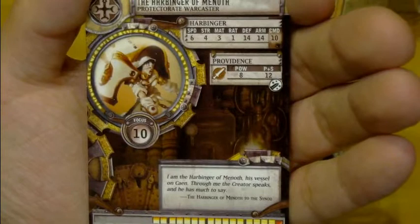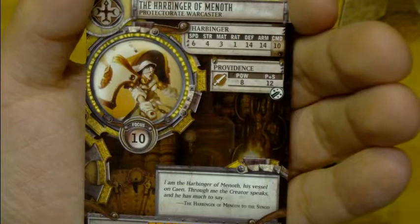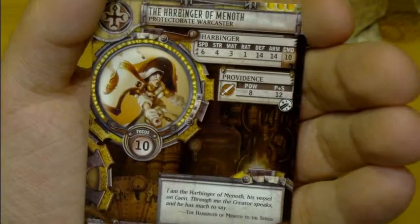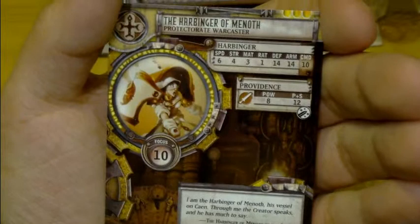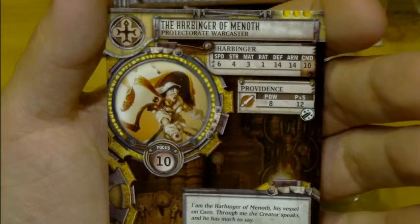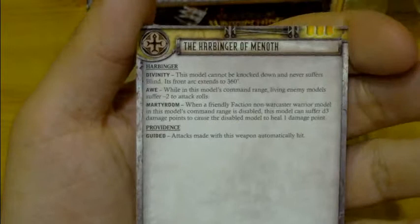So what we'll do is we'll now go straight onto her card. The first thing that stands out is, yes, that is a focus stat of 10. She's speed 6, strength 4, mat 3, rat 1, defence 14, armour 14, command 10 — and command 10 is also important. She's power strength 12, magical melee weapon, no ranged attacks. She has 17 boxes and 5 warjack points. Focus 10 is pretty outstanding. Everything else, other than the command 10, is pretty average — there's nothing insanely good there. However, when we flip over the card and start looking at the spells and feat, you'll actually realise that she's quite nice.